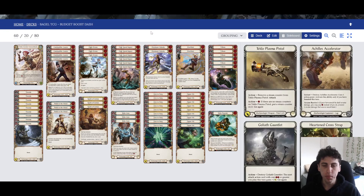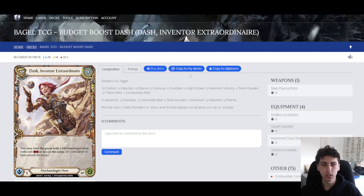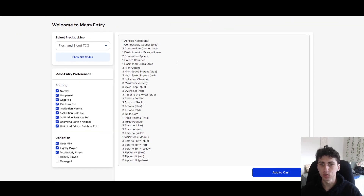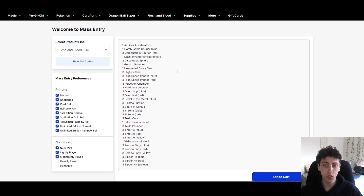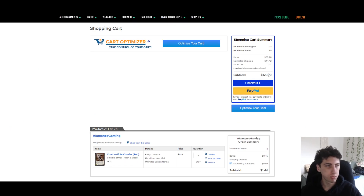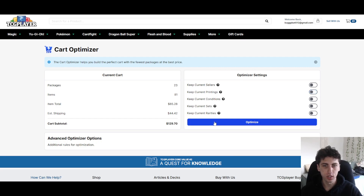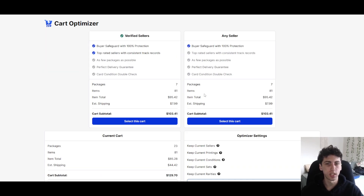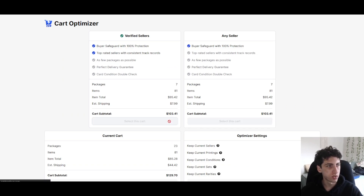This deck is quite powerful and also quite cheap. If you go on TCGPlayer, you can click Buy Deck or Optimize Cart. I always turn off Keep Current Printings since that can mess things up sometimes. Their optimization can be a bit weird, but it's the fastest way to check the price - and it comes out to $103.41.